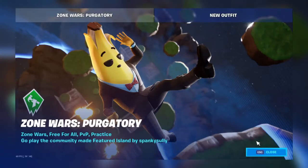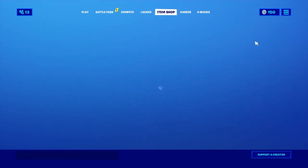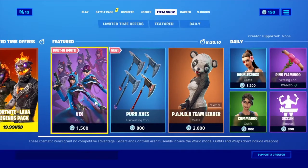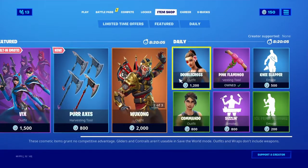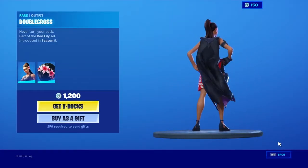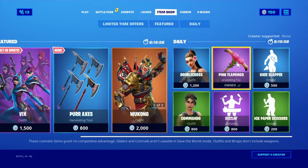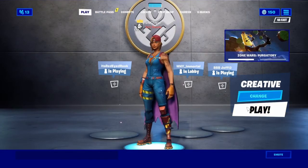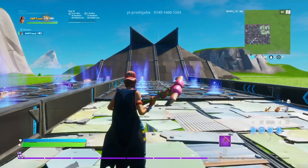We're back with another video and today we're going over the item shop. We get the new Vix built-in emote — pretty cool, I don't personally like it. My favorites in this item shop have to be Double Cross. I did purchase the Pink Flamingo, so we're going to go over the Pink Flamingo and why you should buy it. I personally love it — it's like the old default pickaxe.